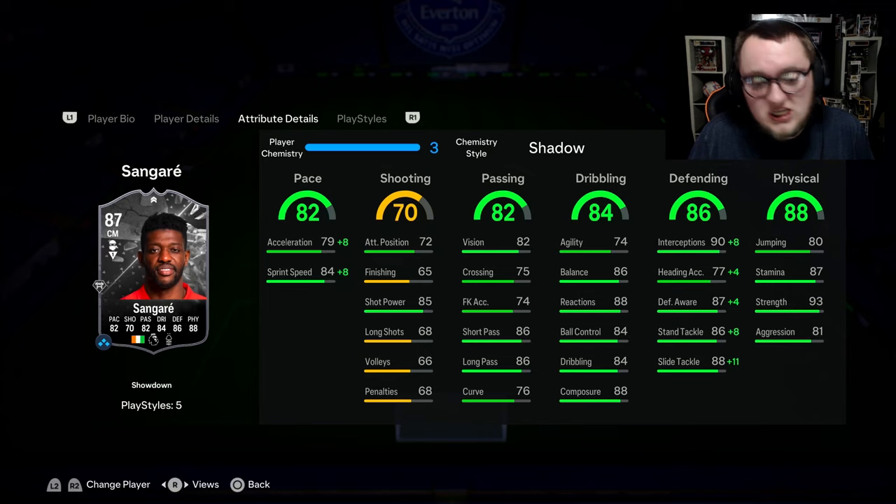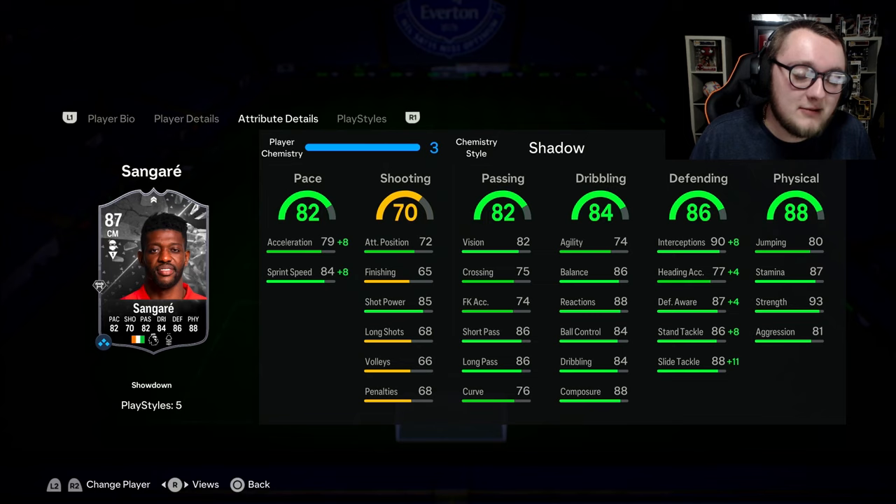In-games are quite nice as well. He's got a decent pace split. His shooting's absolutely terrible — you're not going to be doing too much shooting with him anyway. Pass is okay: vision, short pass and long pass is alright. Crossing, free-kick accuracy and curve bring that down. He's actually got okay dribbling — 74 agility but really good dribbling stats for a CDM. Defensively, very solid: 99 slide tackle, 94 stand tackle, 91 defensive awareness, and 98 interceptions. Not too bad in the air either — 80 jumping with the six foot three frame is nice. 87 stamina, 93 strength and 81 aggression.